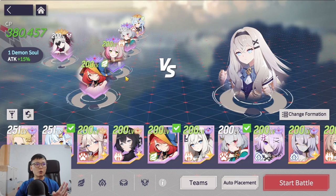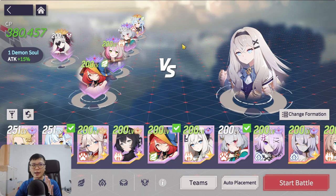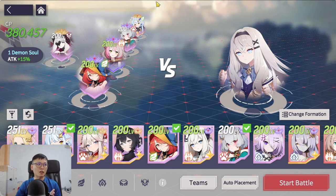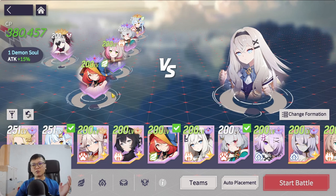First I'm going to talk about the team that I use, and then I'm going to suggest some alternatives if you do not have the exact lineup or the ascensions are a bit lacking on your part. Right here you can see this is the Lizalot team that we are using: it's Lizalot, Talia, Haru, Jiho, as well as Vivi.